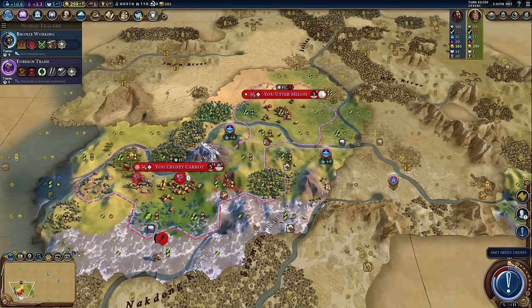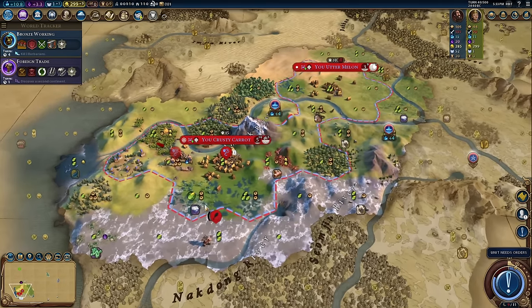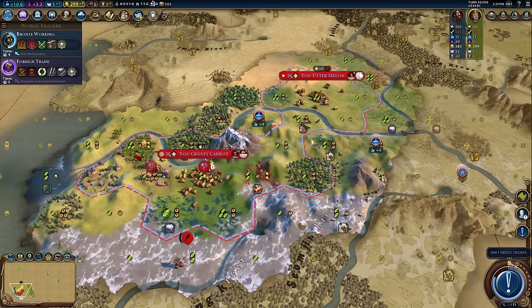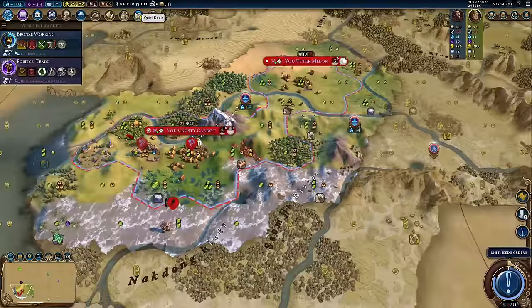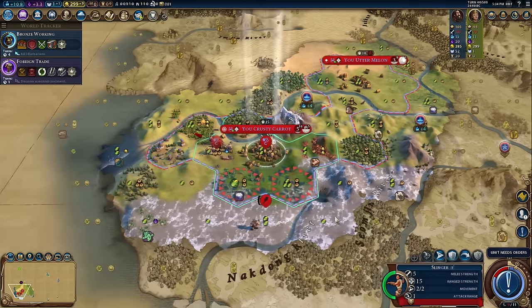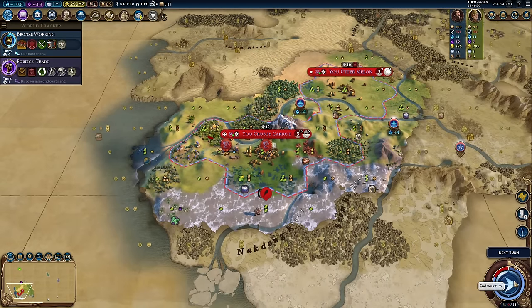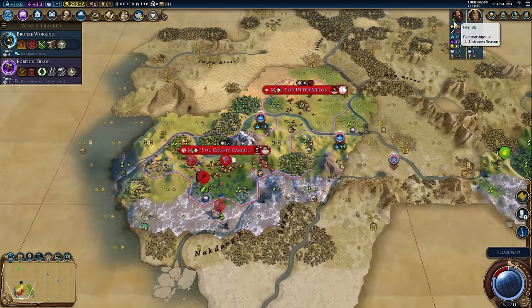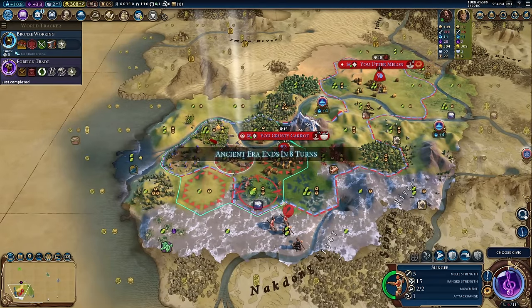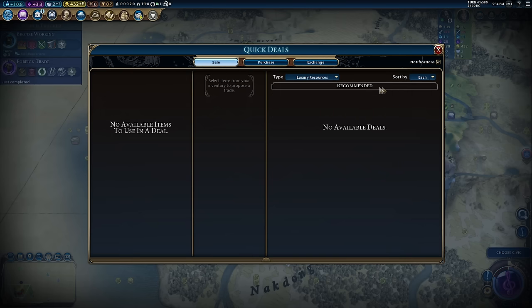As soon as you meet that first person you have the option to start selling them luxuries you've improved. I could have already improved this sugar but instead I'm actually going to sell my citrus. Only three gold per turn — not a lot, you can get a lot more from the AI. So I'm actually going to hold off for a turn. Give Brazil a turn — sometimes they come round on that idea. There you go, just by leaving it one turn they're offering me six gold per turn. So I'm going to sell that to them.